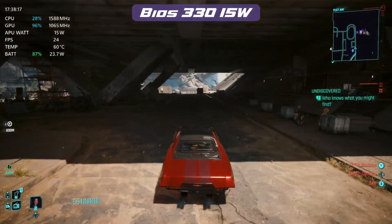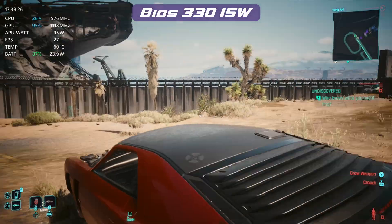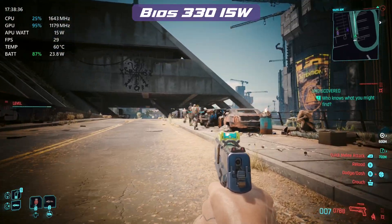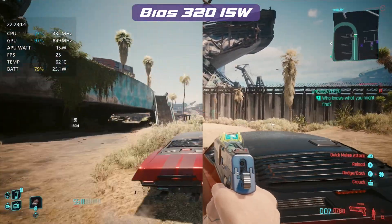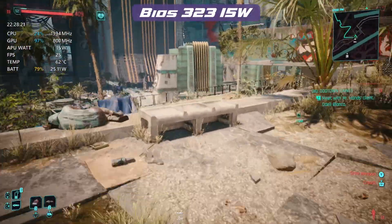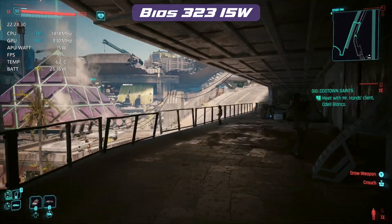Looking at the 330 at 15 watts, you can see here in Cyberpunk Phantom Liberty we are still around the 25 frames per second mark. This is at 900p with our medium settings, which is exactly as it was before. We'll go through each of the 15, 18, and 30 watts to have a look at the differences. You can see it bouncing between 25 and 30, but in some sections it does dip down while we're driving around. If we look at 323, we'll see that we are in the lower 20s for the most part, but it does also come up to 30. It does look a bit clearer on the 330 BIOS — I'm not quite sure why that is — and the battery is just slightly more usage on the 323, even at 15 watts.